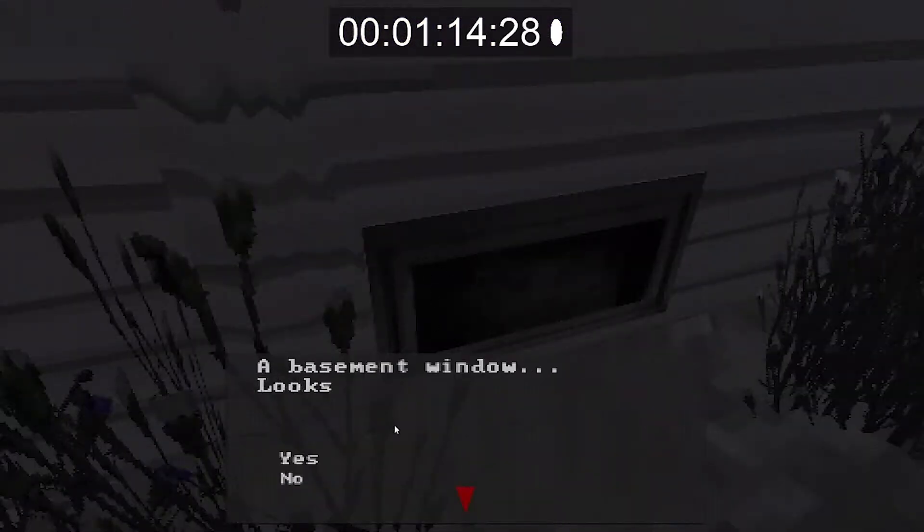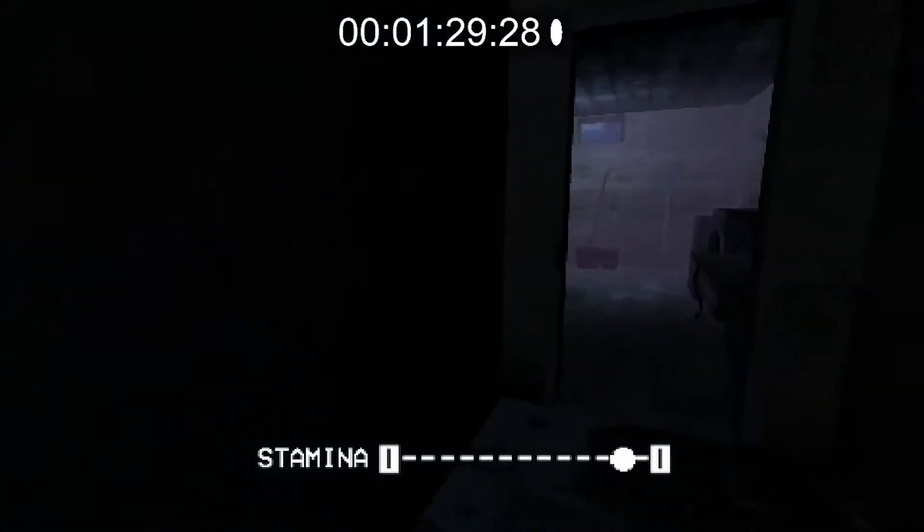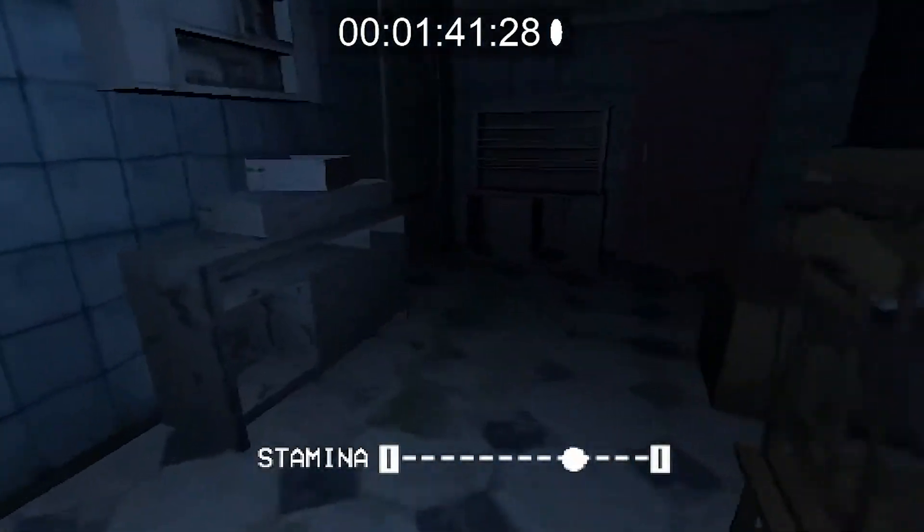First thing we want to do is go to the back of the house, click on the window, and enter through it into the basement. Once we've gone into the basement, Emma is going to say something about how spooky it is. Now we're going to run upstairs and unlock the front door — we run upstairs, enter into the kitchen, and run into the front hallway.